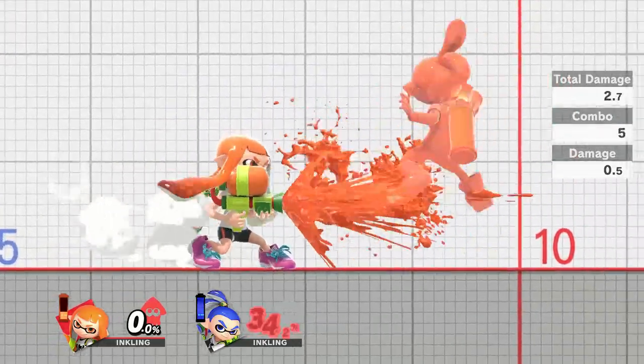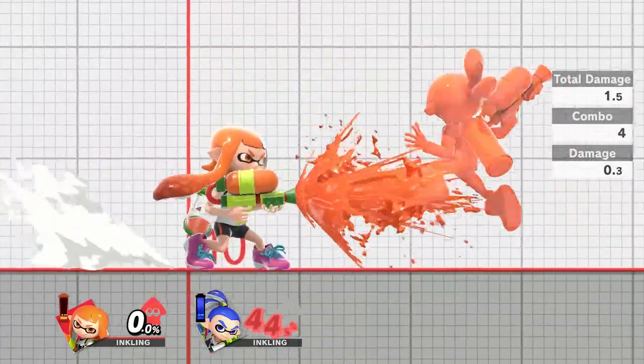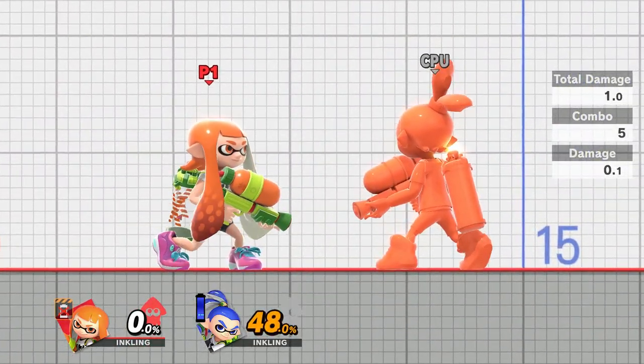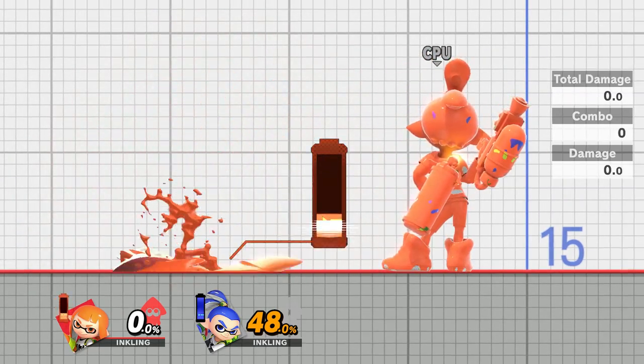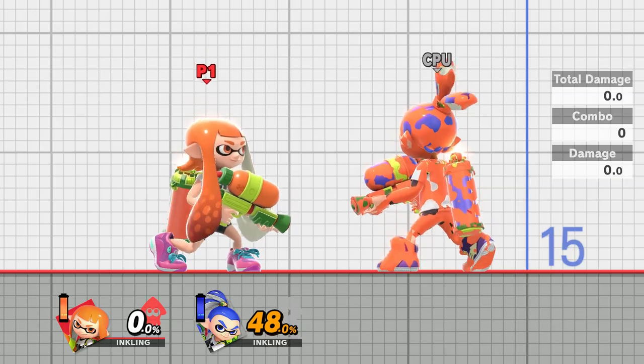Between the 'your ink is low' mark and the bottom of the tank, you'll be hitting around 0.2%, and then it will drop to 0.1% before you have to heal up. To get more ink, press shield then B and you'll be able to replenish your ink supply in no more than 3 seconds.